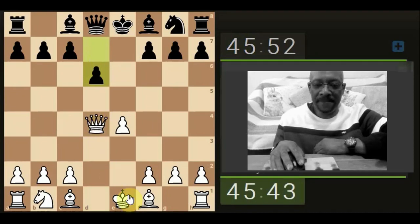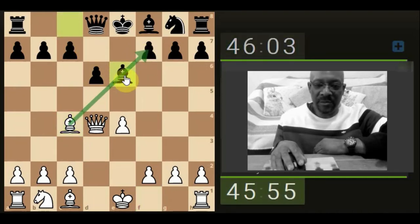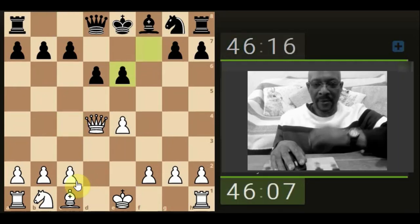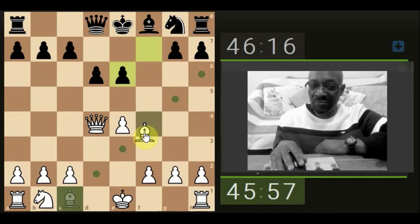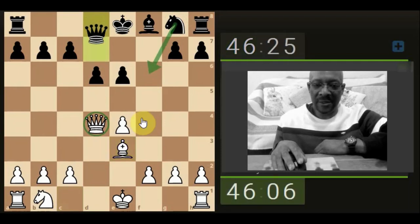I'm gonna bring the bishop out as usual, attacking the weak f7, obviously expecting the bishop to attack back so I'm simply gonna capture. It's not a bad position - he does have two pawns in the center. We can bring our bishop out. Our Queen's gonna get challenged because it's in the center of the board; the Knight's probably coming out.